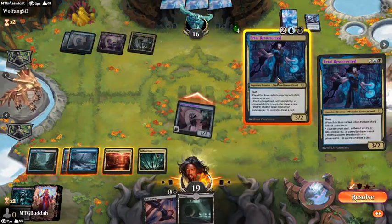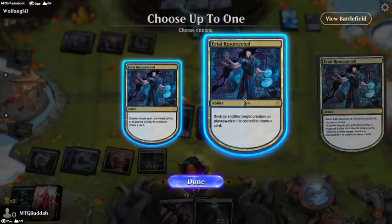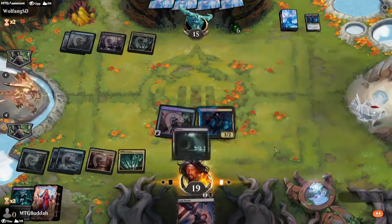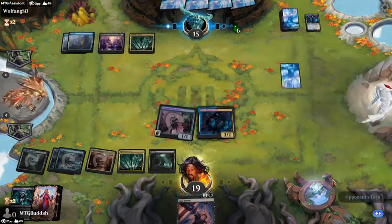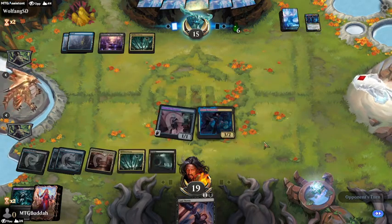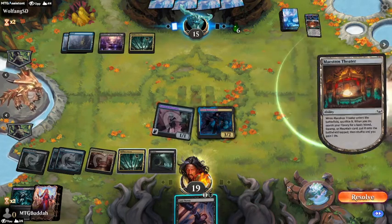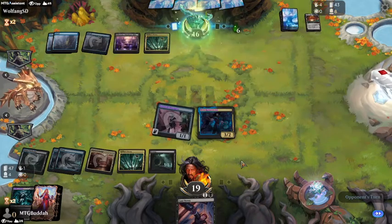In response I'll cast mine — there we go. Play a land, pass turn. Now he has to kill one of them or cast a creature or he's just dead. Does he have a creature or a kill spell? The fact that my Urtai took his Urtai out was pretty fun. He's got that — so is he going to pay? He is. So I'm going to counter this or kill it now that he's tapped out and attack for lethal.